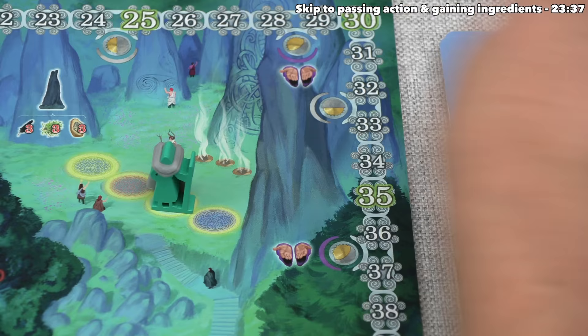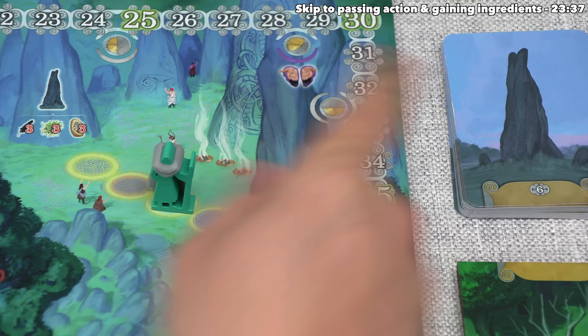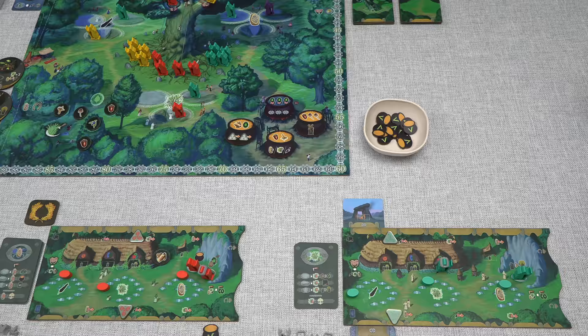At this moment, the teal player does not have room at the top of their board for one of these, and they also don't have the resources to pay for this. Of course, they'd have to pay extra resources to move their locking token, so unfortunately this is not an option for them right now. Instead, they're going to pass. Even though they have an active druid, they just don't have a good spot to use them.